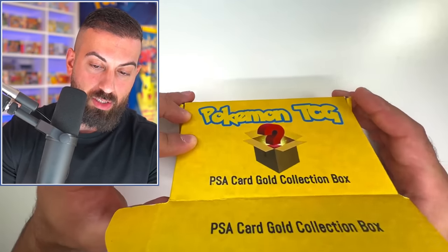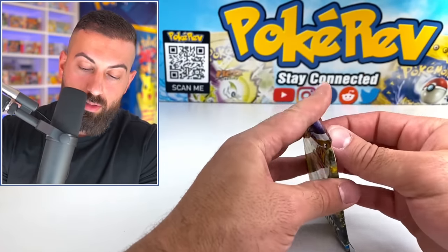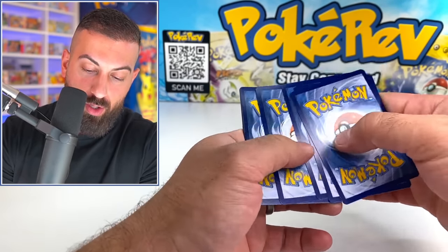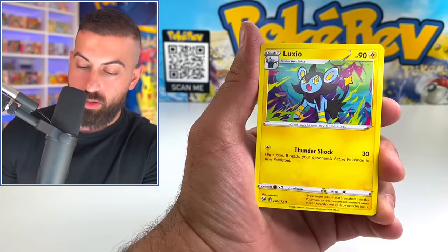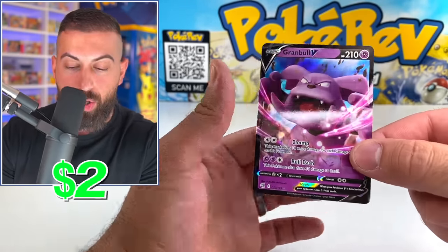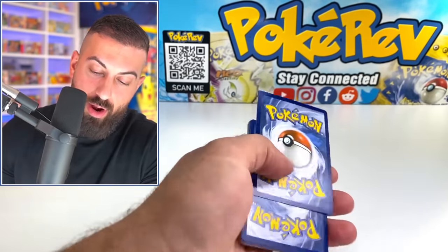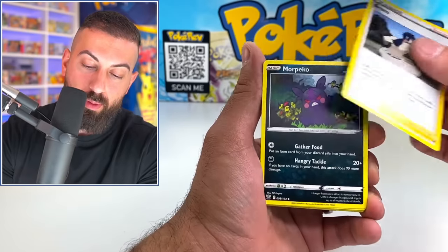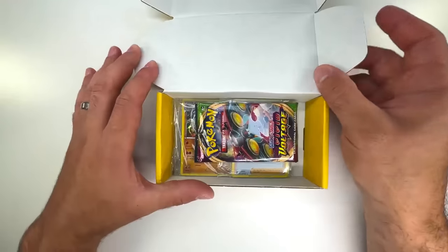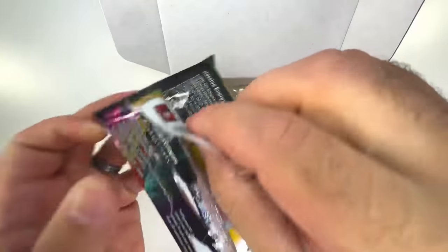We got a Brilliant Stars booster pack on top — one of my favorites from Sword and Shield. Bidoof on the front, code card going out. Piplup, Klefki, stadium, into a Cramorant V. Next is a Battle Styles pack — not the biggest fan unless we get that Tyranitar, which would be amazing. Not holo. Our last pack is a Vivid Voltage booster pack.